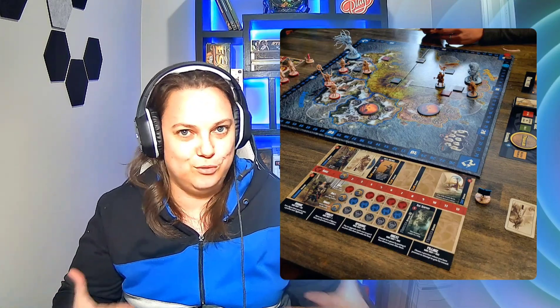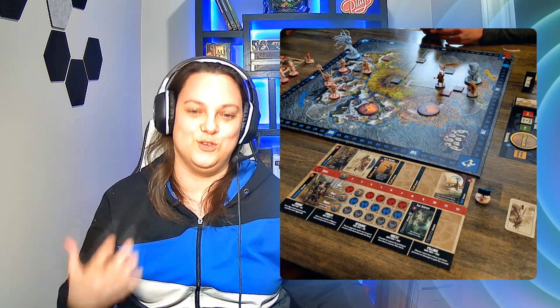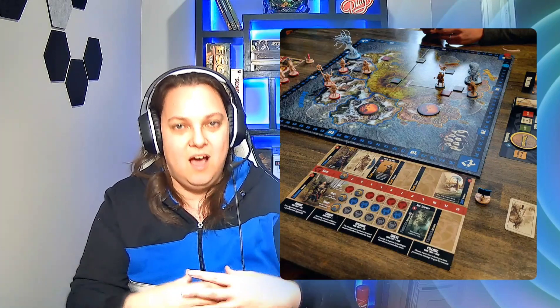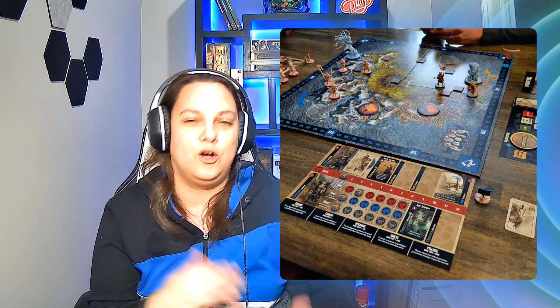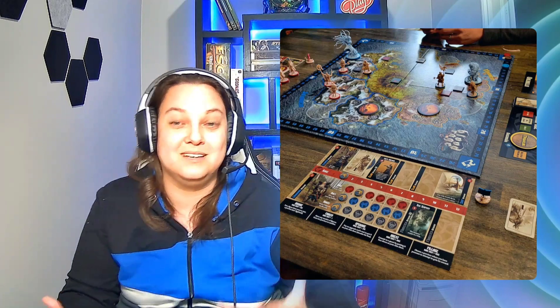In Blood Rage, Ragnarok is upon you — the end of the world is coming. You're trying to accumulate as much honor through battle as you can. You build up your rage, because the more rage you have the more you can accomplish. You send your clan out into different provinces to have the most influence, and you can raid villages to acquire more things that add abilities to your board.